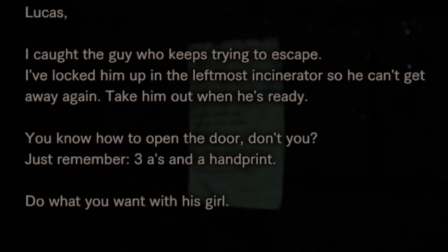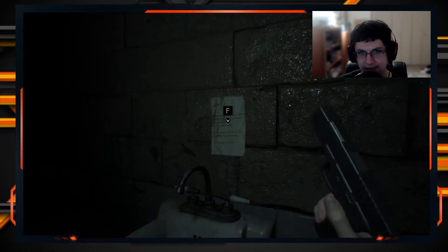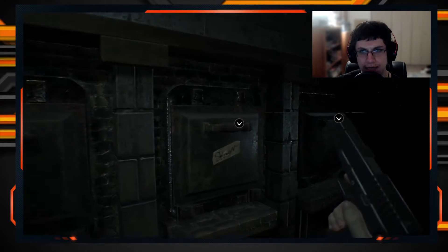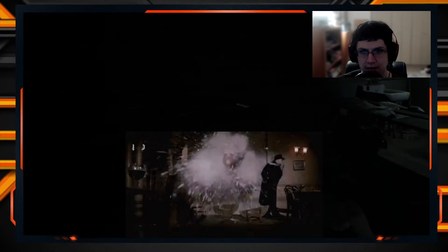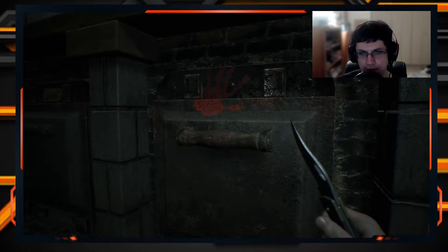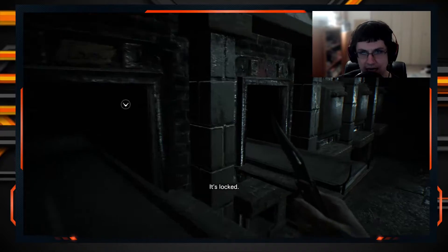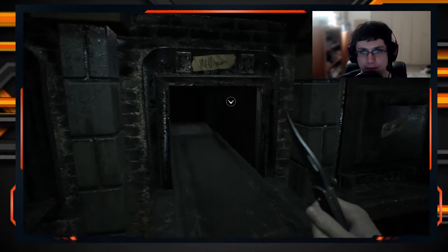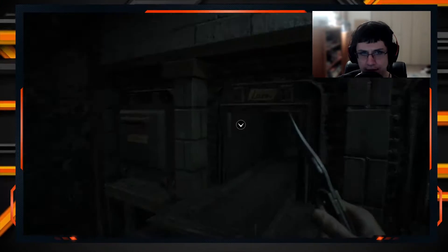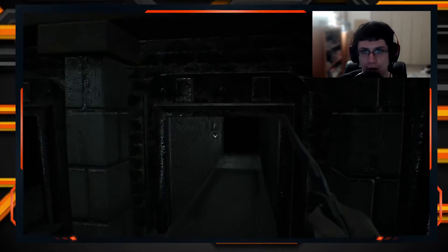Three A's and a handprint — do what you want with his girl. Three A's and a handprint — the only one here is a handprint, so it's locked. This one is Sean, and this one is Tamera. Three A's and a handprint — what does that even mean?